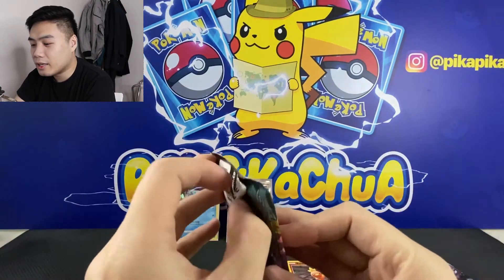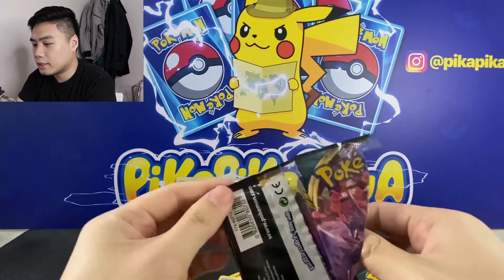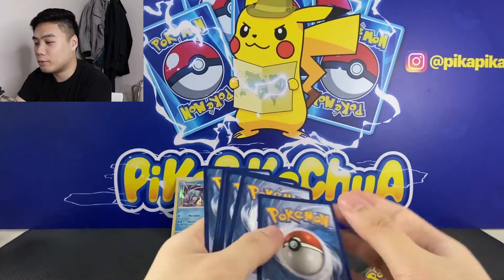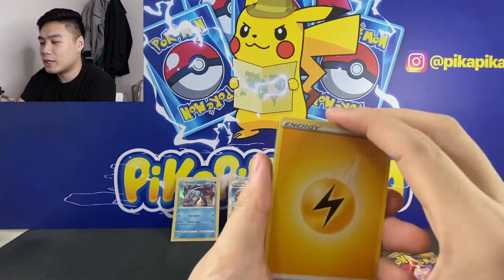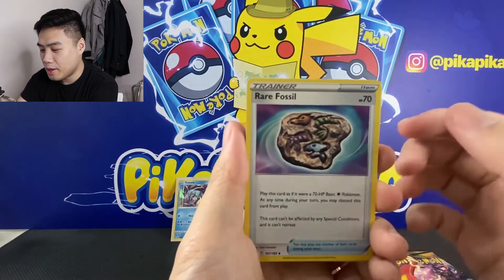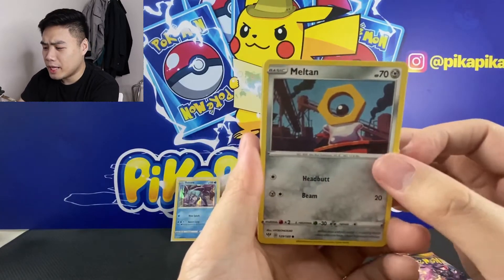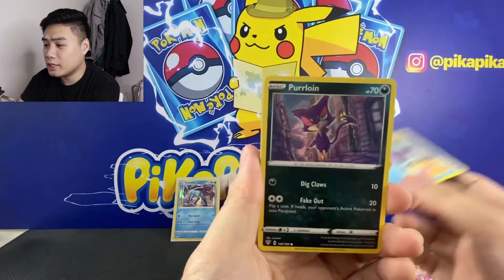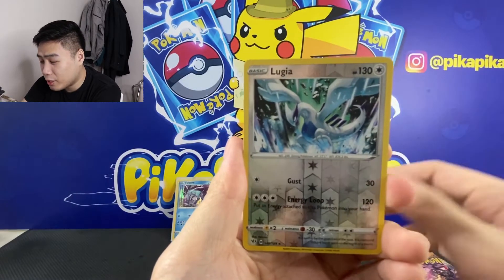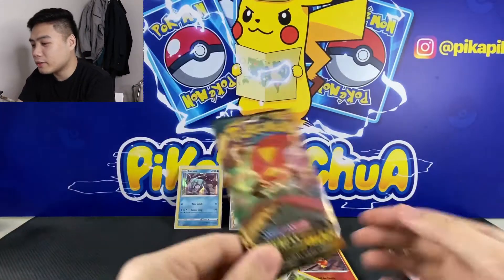Fourth pack. And this is the code card. We have Energy, we have Simisear, Dog Trio, a Rare Fossil, we have Karrablast, Meltan, we have Mareanie, a Purrloin, Staryu, we have a Lugia Reverse, and a Greedan Rare. Let's proceed with the fifth pack.